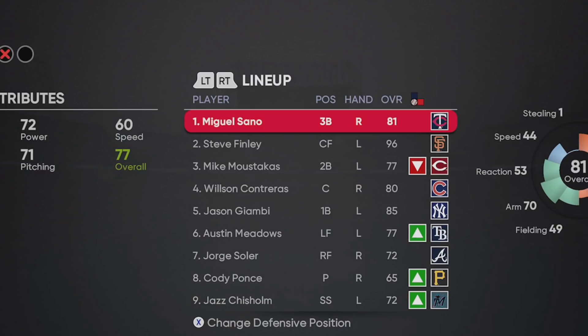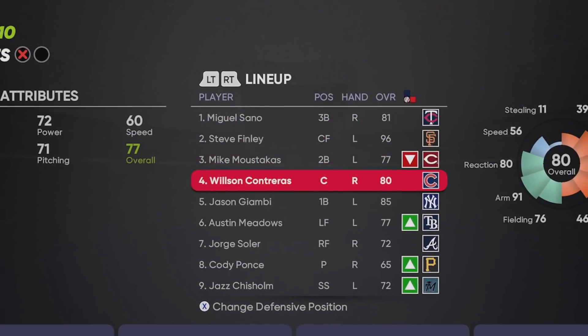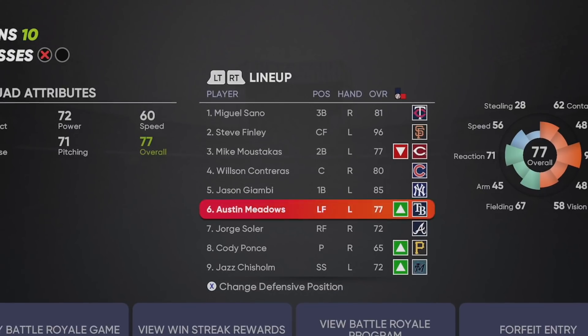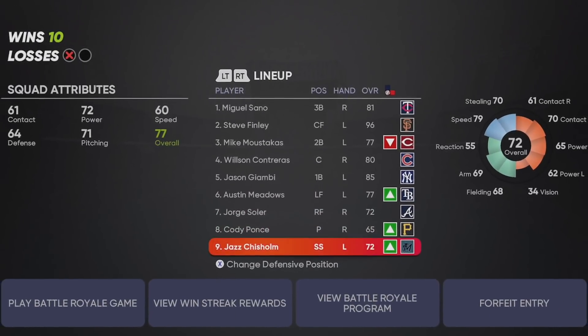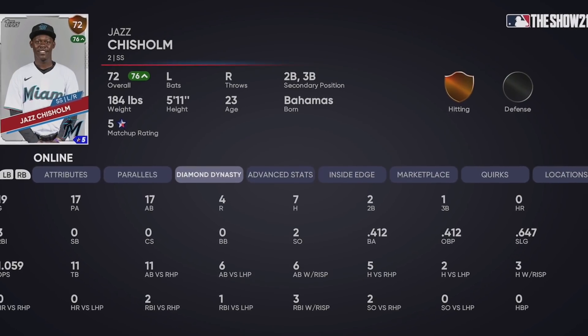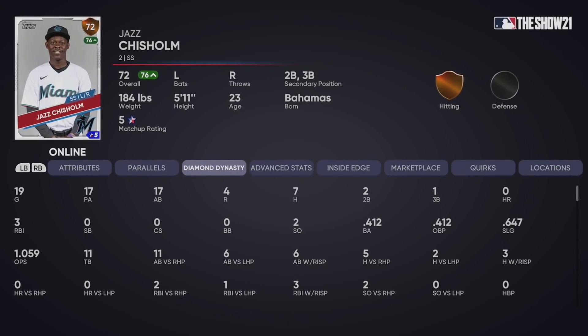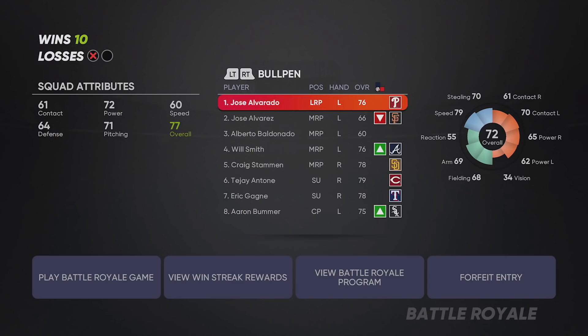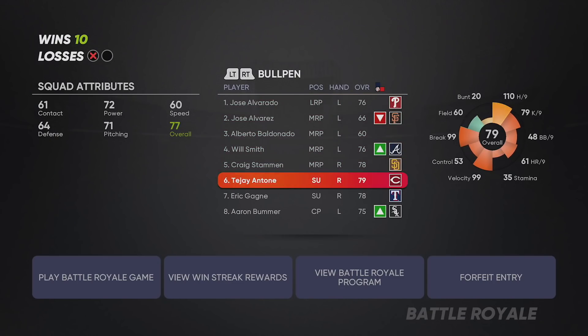We got a pretty good lineup: Gold Miguel Sano, the Diamond Steve Finley, Mike Moustakas, Wilson Contreras, Jason Giambi's 85, Austin Meadows, Jorge Soler, then the pinch hitter slot, and Jazz Schism batting ninth playing shortstop. He's plus-17 righty today, batting .412 for me - this bronze, 19 games in Battle Royale. He's a beast. In the bullpen we have Jose Alvarado, Will Smith, Craig Stammen, TJ Antone, Eric Gagne, and Aaron Bummer - a five-lefty pen.